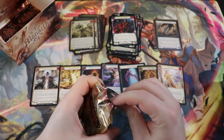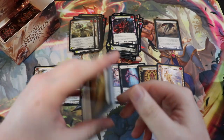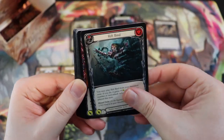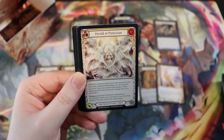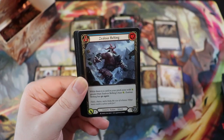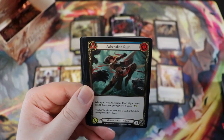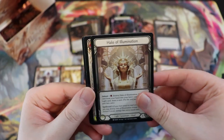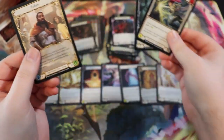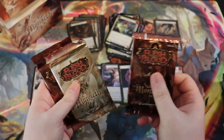I backed Grand Archive pretty heavily and I'll be backing Sorcery the same — not to invest, I'm going to rip all those boxes open. I might leave one or two for display in the background, but most are getting ripped open to build some decks and have fun. We have Frontline Scout, Halo of Illumination, Valiant Thrust, Seeping Shadows, and another bulletin. This is a good box — we still have a few more packs left. Monarch is treating me well.